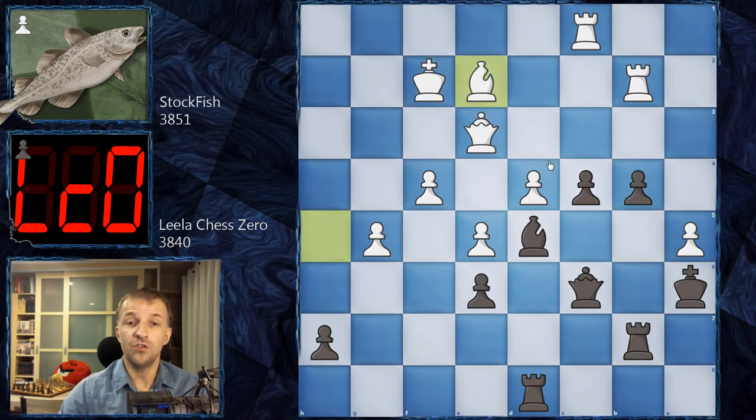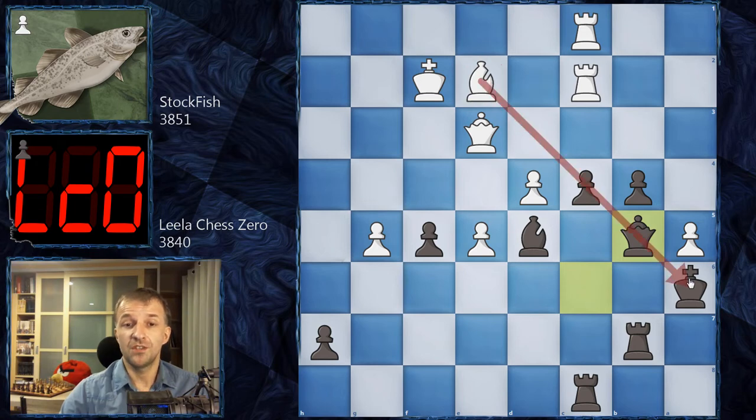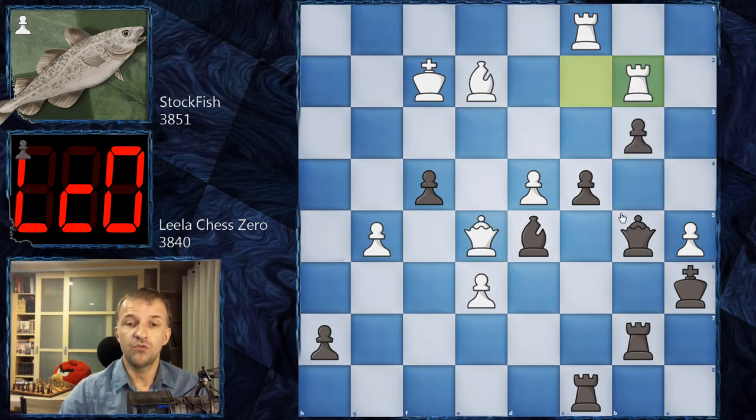So b4, and now Be2, pinning the pawn. We have Rc8, and now f5, distracting on the kingside. Exf5, and now Rbc2, concentrating all the forces on c4. We have Qb5, moving away from the pin, but also creating another pin. So we have e6 — the pawn is marching and cannot be taken because it has the support of the queen. Leela plays f4 as a distracting move, and of course if that pawn is taken, the e-pawn will be lost.